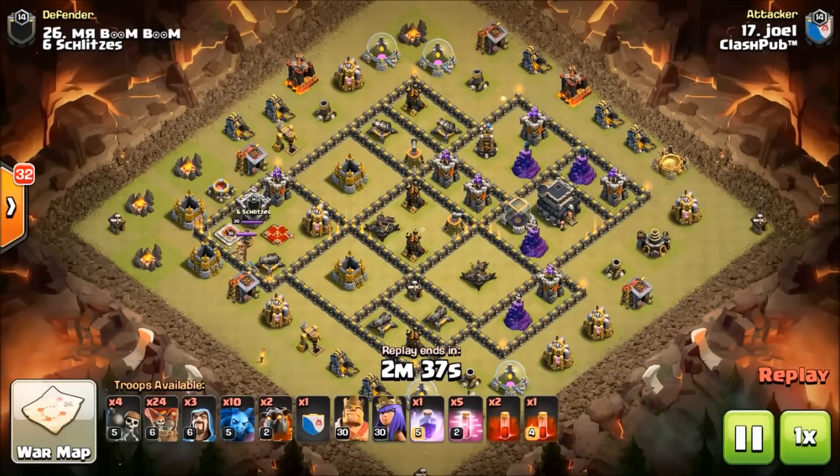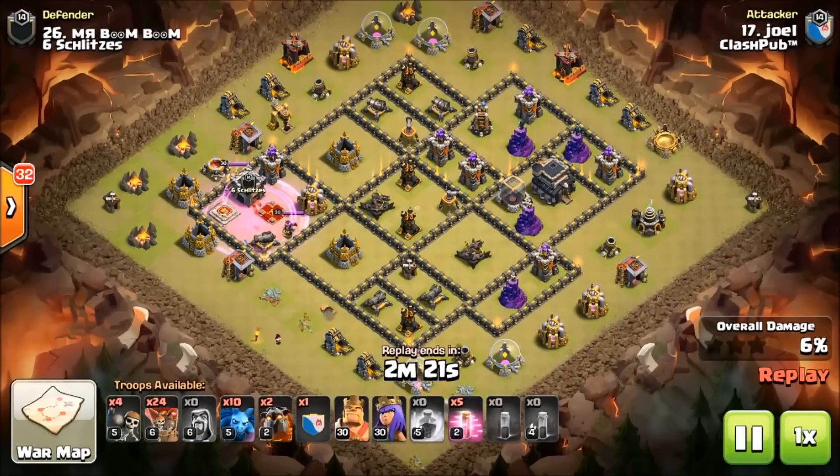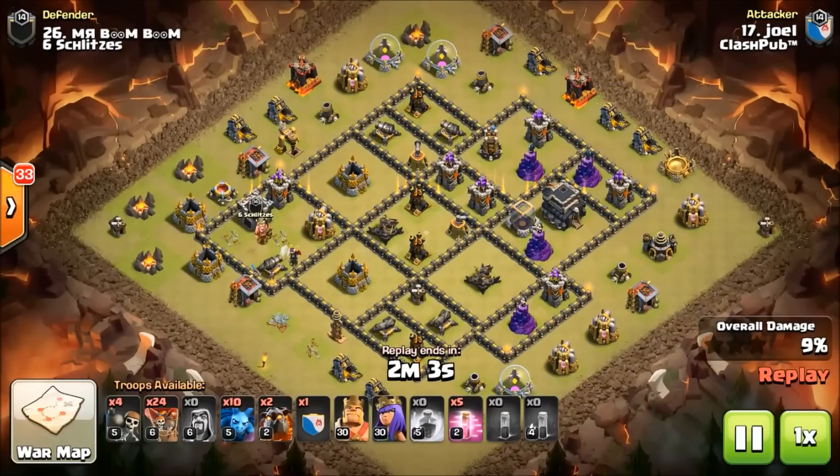Alright, we've got another one — this one's by Joel in Clash Puff. Pay attention to this attack — I love it, it's really really cool. I don't know if it was a fresh hit, Joel — let me know in the comments — because you are targeting the enemy cc as well. He drops three skelly spells, guys — three. He does have a bow on the skellies and that bow is really putting some pressure on them.